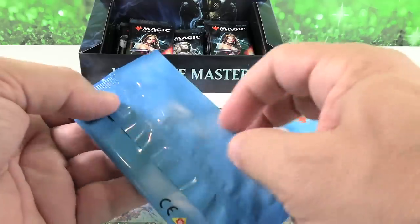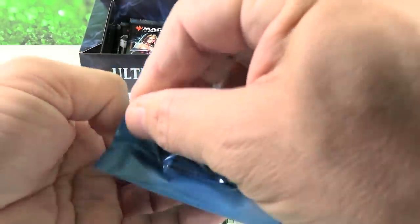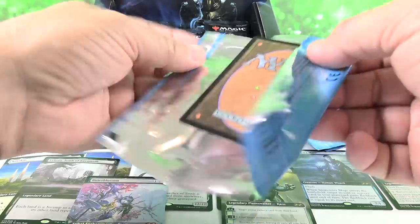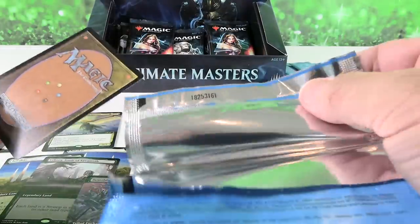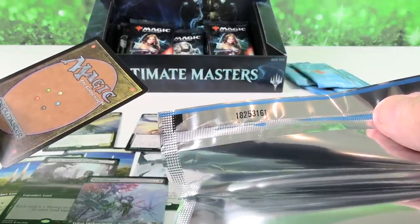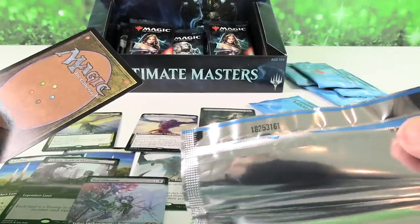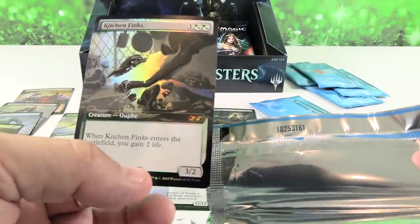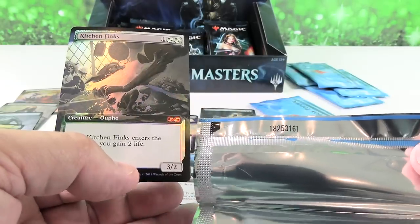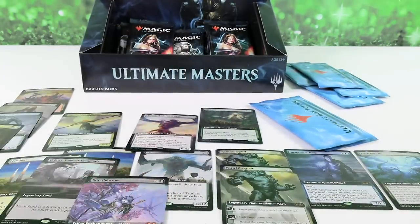It looks like we have maybe eight of these left — eight more chances to get a Lily, a Demonic Tutor, a Cavern of Souls. There are these codes written inside — I just noticed that, I've never seen that before. I wonder if that tells you what card is inside. Kitchen Finks — okay, that's another feel-bad card, that's $15-$20 maybe in box topper. The last number is 161.